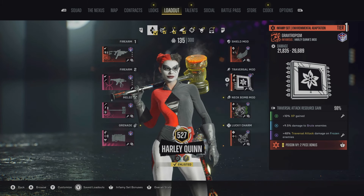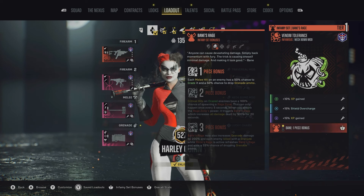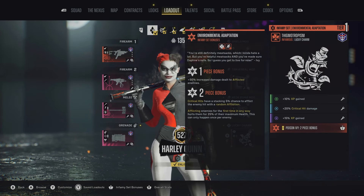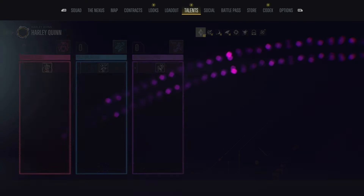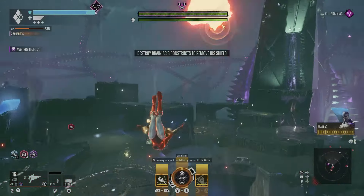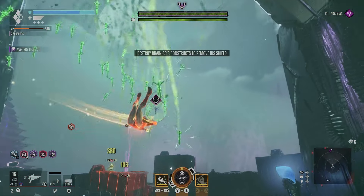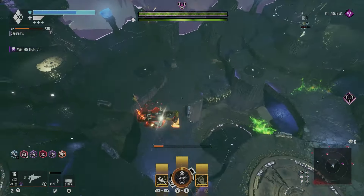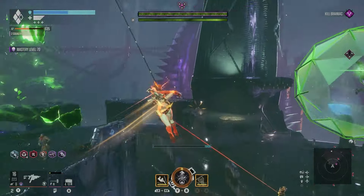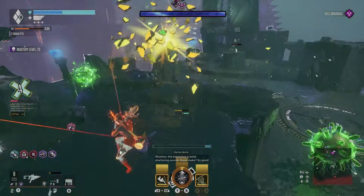So yeah, I'm going to be showing you guys a Brainiac boss fight. I've completed Brainiac's boss fight with this loadout on Mastery 100 and Mastery 90, but today's demonstration is Mastery 70. And then obviously the talent tree. I forget who exactly commented, but someone asked if I could make a build and show you guys how to defeat Brainiac. I assume it doesn't really matter the mastery, but 70 I would say is pretty high. And I've been able to do Mastery 100 just fine with this build.